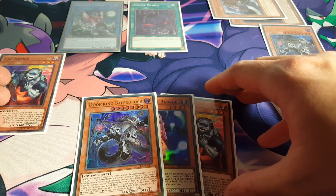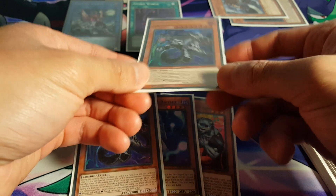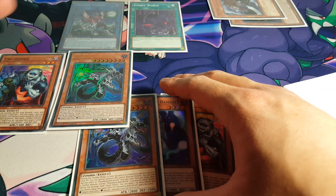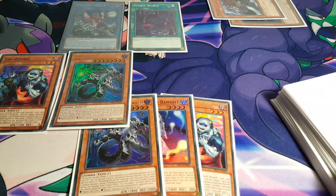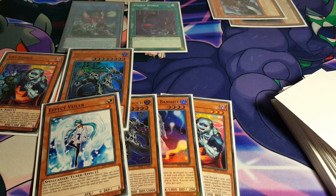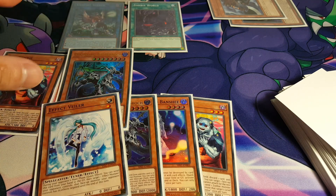We did bring out our Unizombie here so it's not necessarily the worst thing. Keep in mind on our following standby phase we could easily just bring back the Belladroc, which is obviously very nice given Zombie World is already out on the board. And given that you're doing this during your opponent's turn, you'll draw 1 more off the Vampire Sucker, so in this case you'll get an Effect Veiler — which is pretty much a disruption. It's not about going all out in one move; it's about thinking about the potential of future plays, securing resources, and slowly chipping away at your opponent's life points rather than risking running into a Trap.